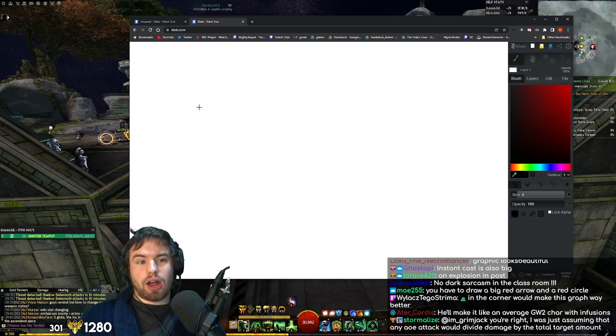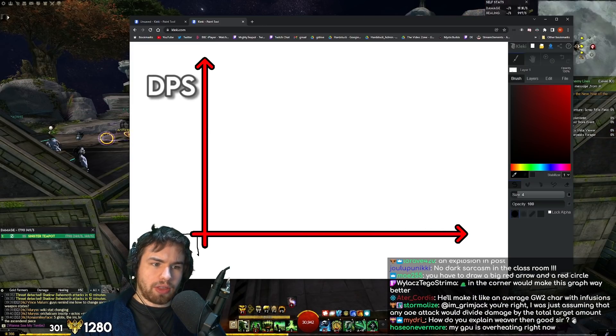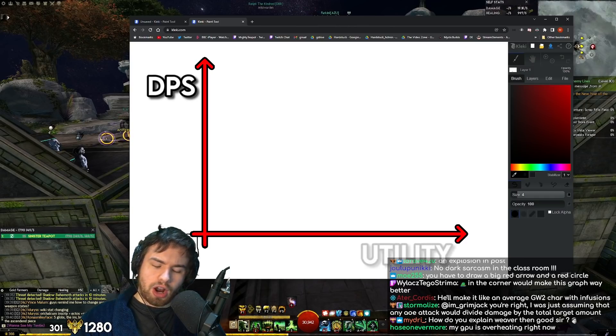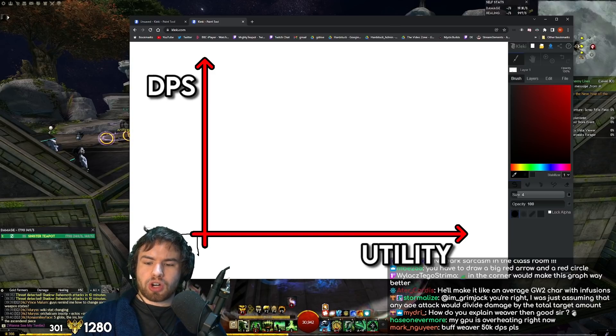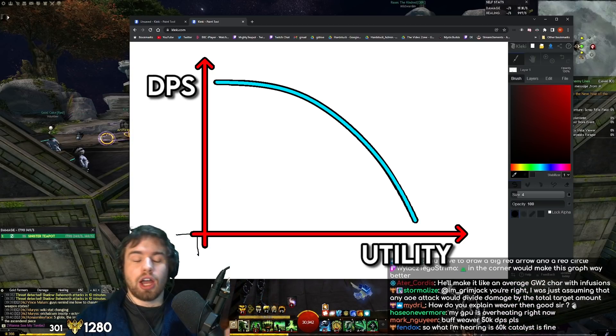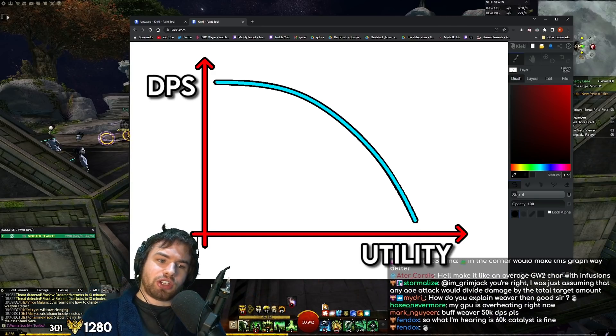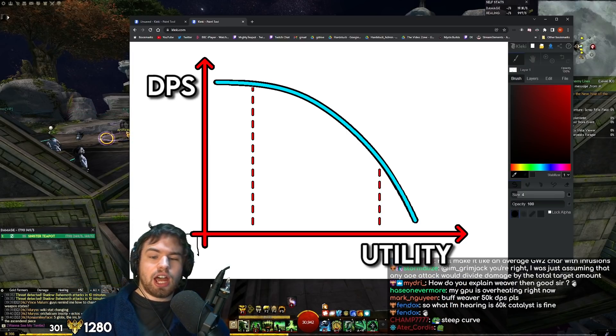If we plot DPS versus utility on a graph — DPS on the vertical axis, utility on the horizontal — I think the relationship should be somewhat exponential. The more utility you have, the harsher the DPS penalty should be, so the curve gets steeper. A little bit of utility doesn't hit you that hard, but if you pack on a lot of utility, you get punished really hard on the DPS axis. Otherwise things get imbalanced very quickly.